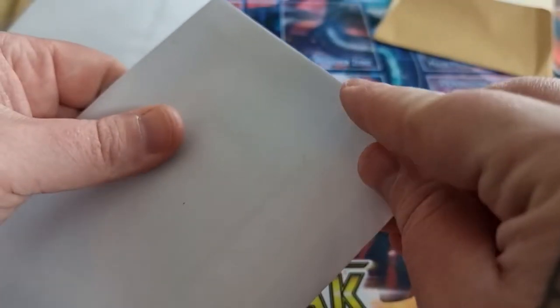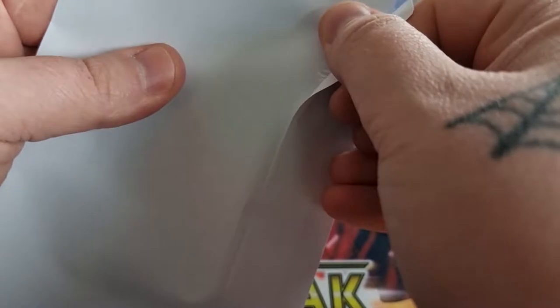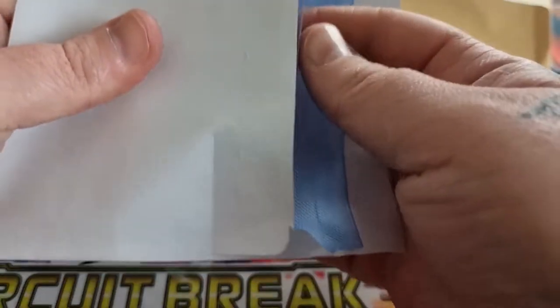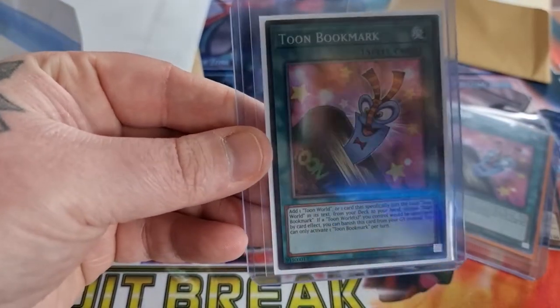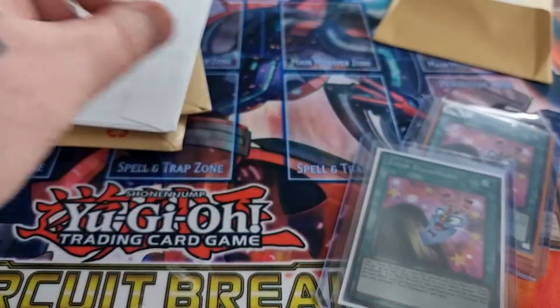Envelope number three. Yep, it's in a top loader. I've really zoomed in — sorry about this, I meant to zoom out a bit and get more in frame. We've got another Toon bookmark. Nice.